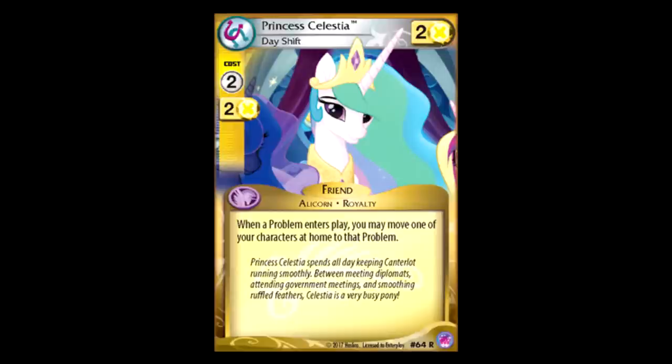Princess Celestia Day Shift: two for two. When a problem enters play, you may move one of your characters at home to that problem. This is really good — I really like this. When the problems switch, you can just move one of your characters from home onto a problem. If it has Traveler, then it gets its plus one token. If you're moving something like Spike, its Traveler effect goes off. If you're running this in a deck that has Traveler, I think this is a really great way to get yourself some tokens. Don't forget, you can also run stuff like Twilight Pinky which automatically swaps a problem. I really don't see a problem with this card — I think it's really good.